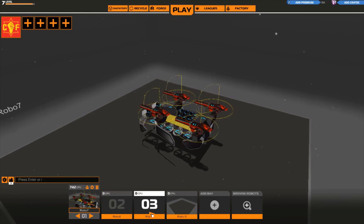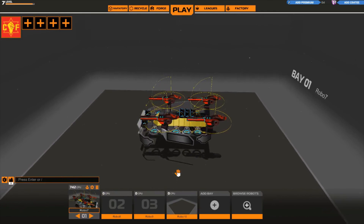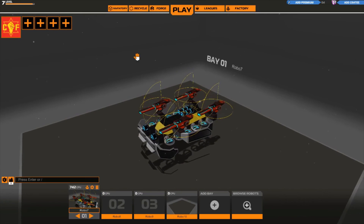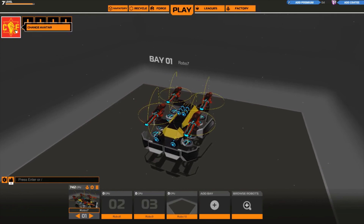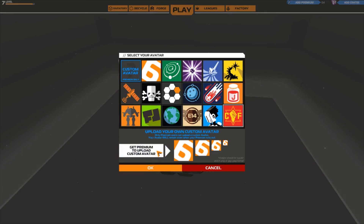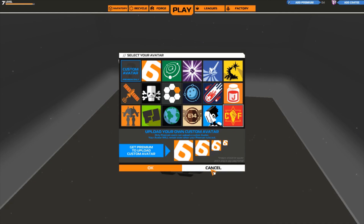There were three bots here but I got rid of them because I just wanted to build my own. Change avatar — let's change avatar. Can I make my own? Get premium to upload custom. I bet that premium's gonna cost me real money. Anyways, in the factory you can get other people's bots.